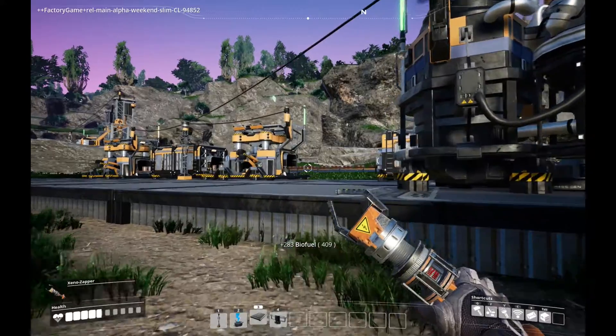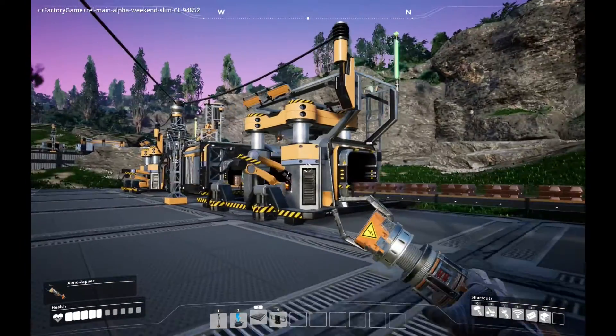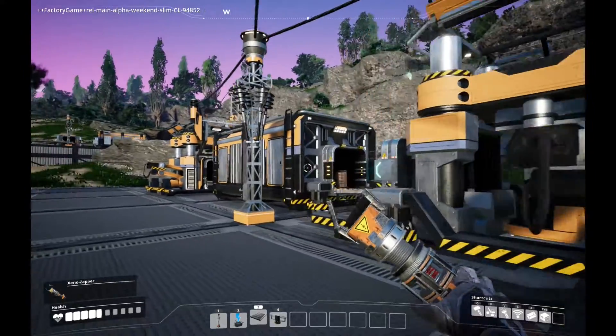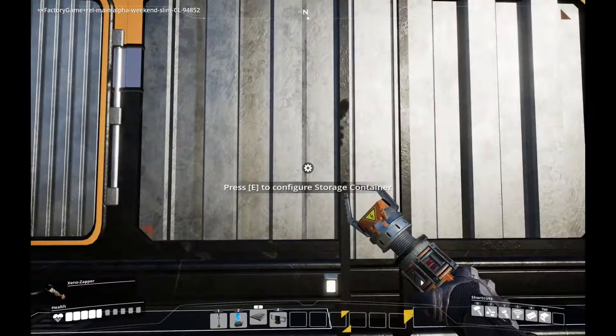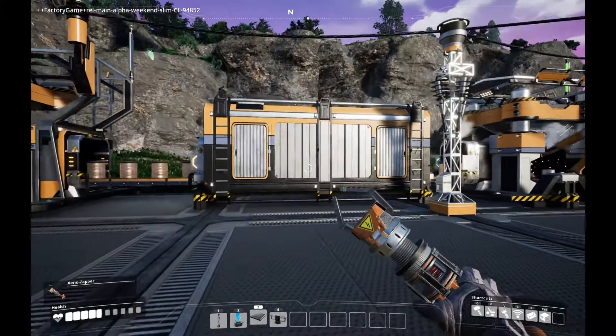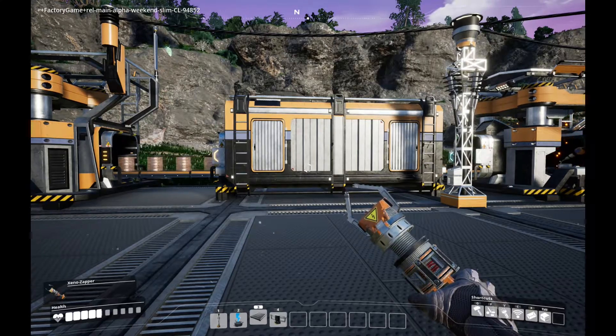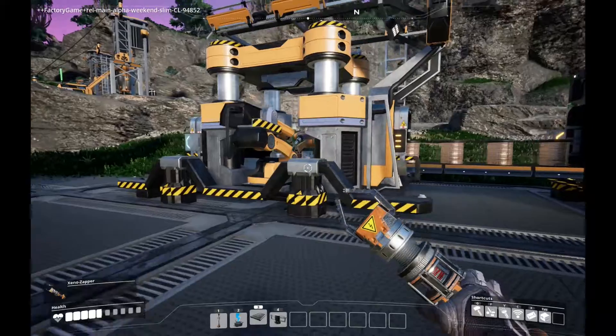Over here we've got copper getting brought in, putting it in this container to make copper wires. I'm storing those up because I often need more than one stack of them. I hope there are different size storage containers at some point — like one that's only 5 or 10 stacks maybe instead of 20.